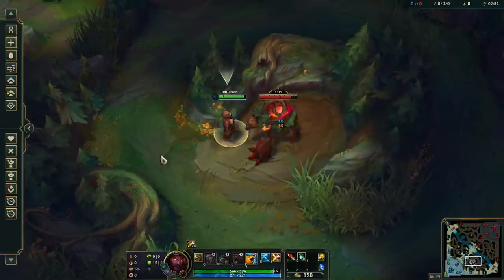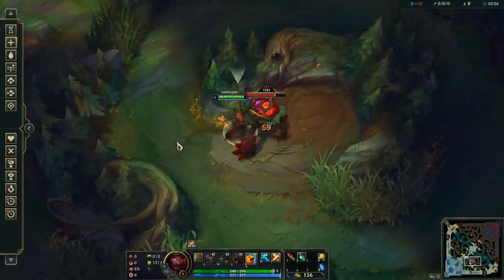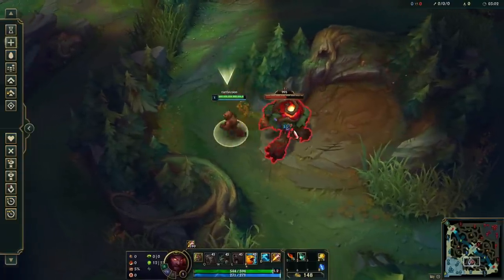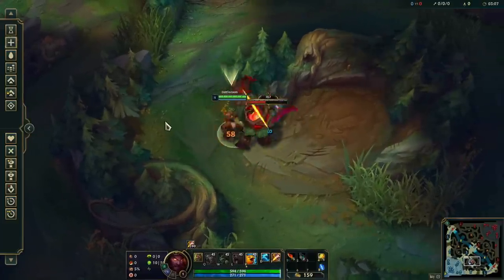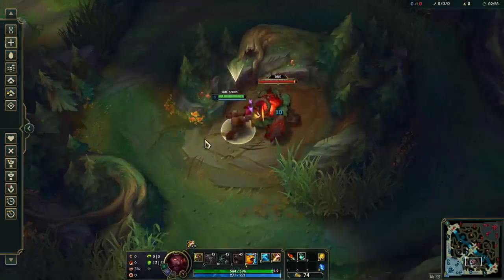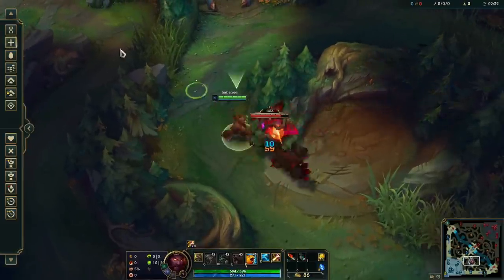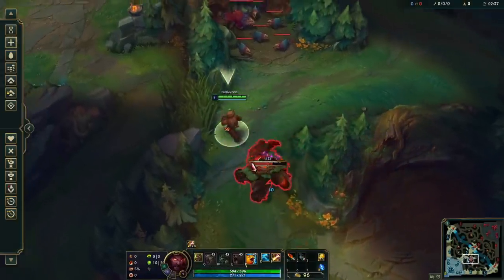A common mistake beginners make while trying to kite is that they'll try to move back between every single auto-attack they do. Oftentimes the monster won't be able to chase, as it's already locked into an attack animation, and this results in not only a failed kite, but also potentially some DPS loss if your next attack is delayed as a result. I recommend setting your HP to auto-recover in practice tool and simply letting each camp hit you while you experiment with kite timings. Get familiar with when you can and cannot kite each camp.